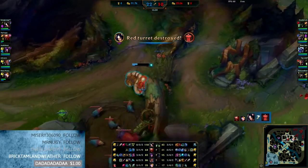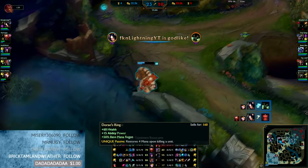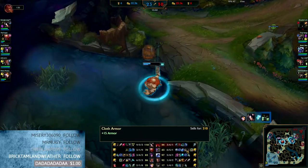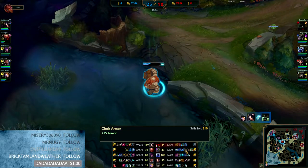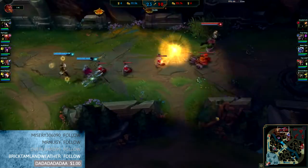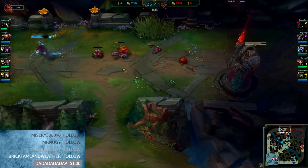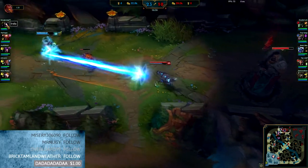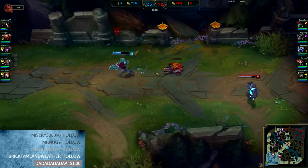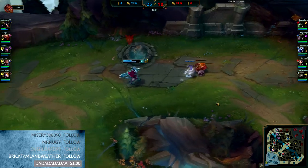That leaves us open to get this tower. See — how can they win a teamfight with Nasus? He doesn't even have an item yet, still trying to work toward his Frozen Heart. What is he building? That's the item recipe for Glacial Shroud again — not Frozen Heart. He should have two Cloth Armors to get the Chain Vest.